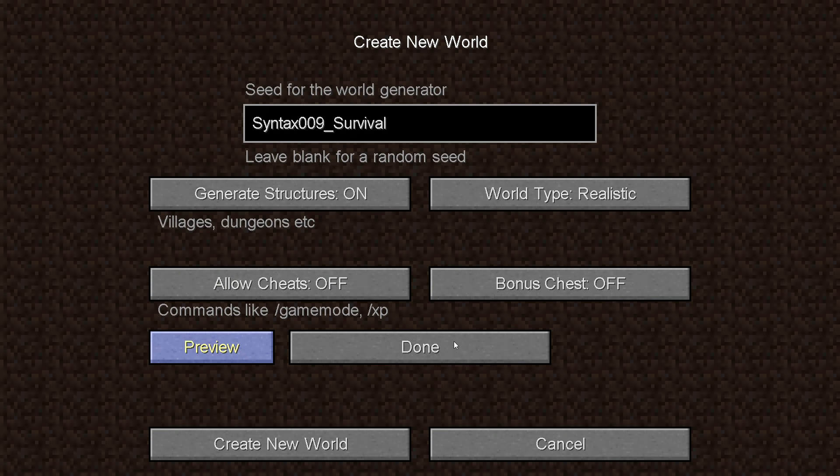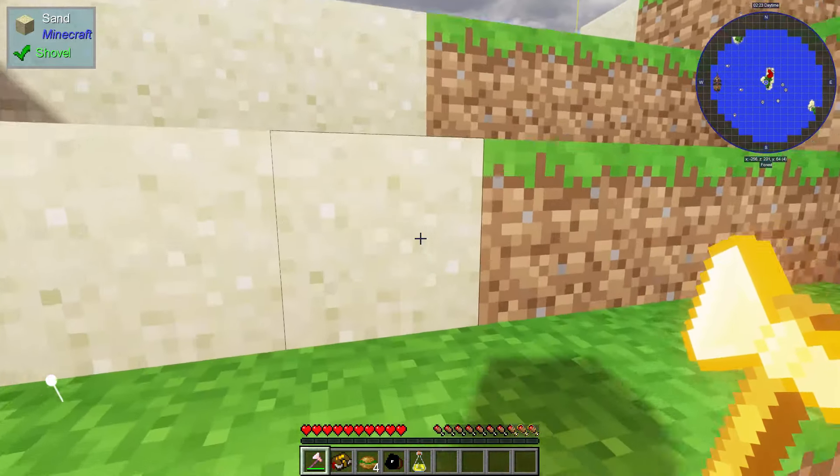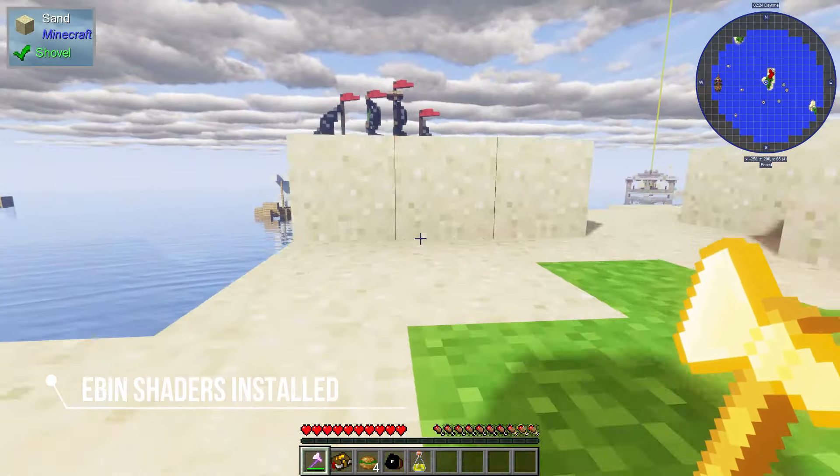It took a little bit of time but we got spawned in. I must have had a pretty good seed because the Jolly Rogers spawned right next to us and we're on an island. There are a lot of little boats around here — pretty cool little starting area, I must say. So what we're going to cover in this first episode is a bit about the different mods inside the pack.